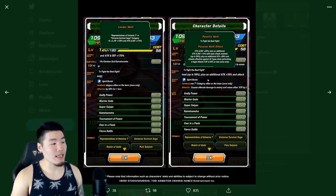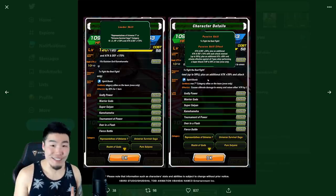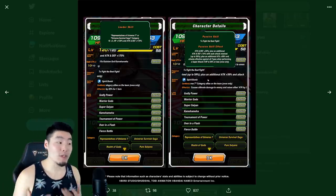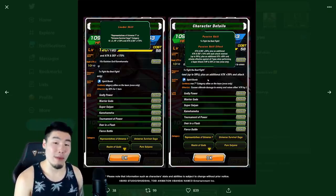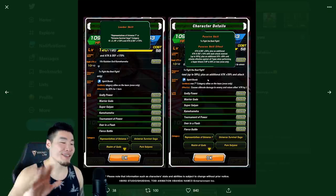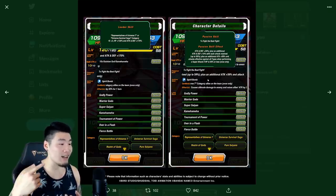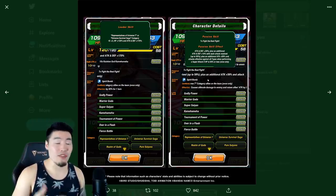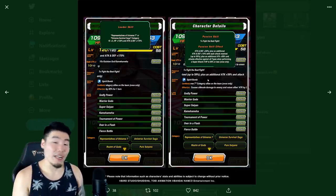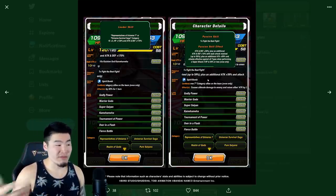Next up are his links: Godly Power, Warrior Gods, Super Saiyan, Kamehameha, Tournament of Power, Over in a Flash, and Fierce Battle. He's missing Prepared for Battle, which is the most common key link among top tier units. That's unfortunate, but overall his links are pretty good. He's got Super Saiyan, Fierce Battle, and Over in a Flash. And because he's generally going to be run on a Representative of Universe 7 or Universe Survival Saga team, he's going to be getting Tournament of Power as a key link quite often. So he shouldn't have too many issues with linking even without Prepared for Battle.